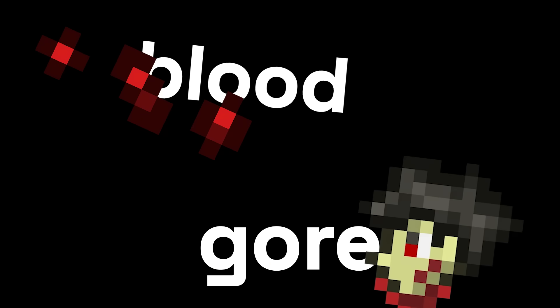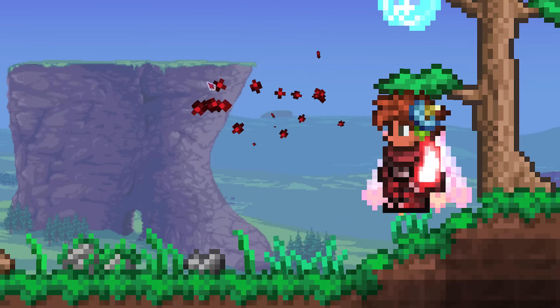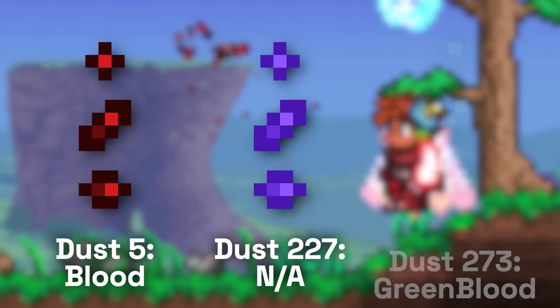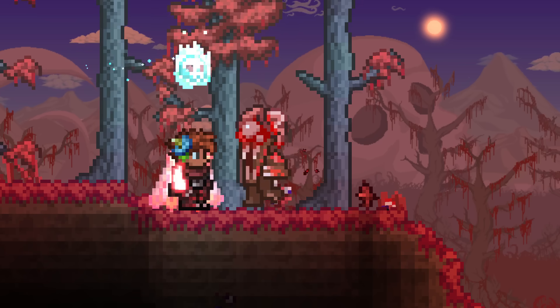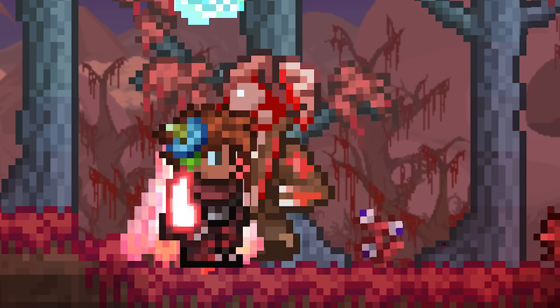Blood and gore, as a mechanic, is made of two things: blood and gore respectively. Blood, put simply, is basically just dust particles — it's a particle effect. Dust IDs 5, 227, and 273 are considered to be types of blood for certain enemies. Whenever you hit a fleshy kind of enemy, blood particles will spawn, and when you kill them, blood will gush out too. That's blood.